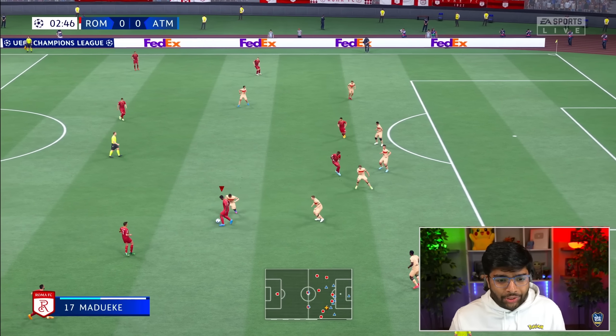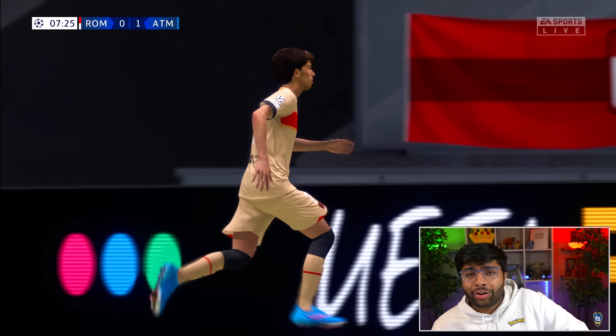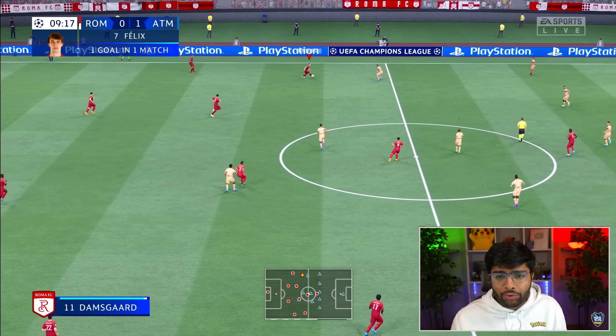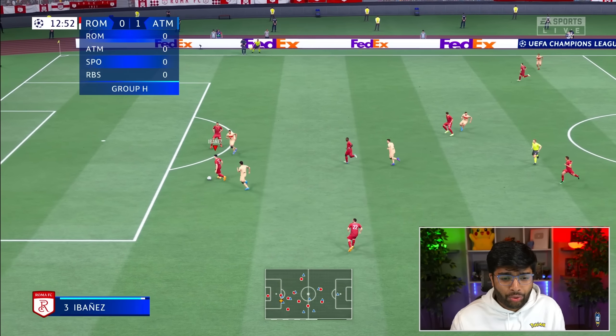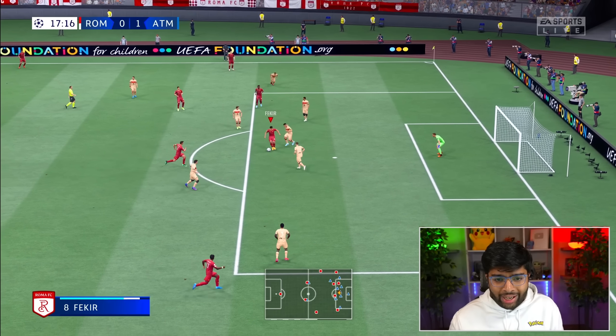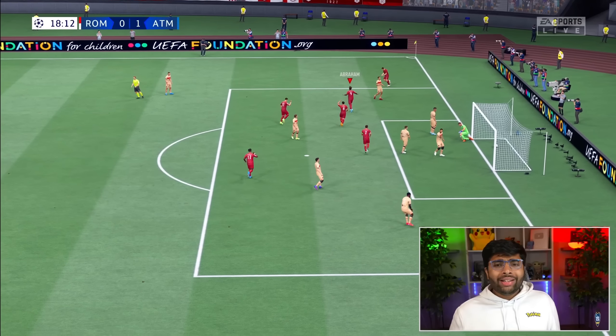We've built this Roma team with a lot of different players, signings, and drama — and it comes down to this, the Champions League. This is what we're aiming to win. But straight away, Joao Felix scores and Atletico Madrid take the lead — not what I was expecting. Against Champions League teams it's completely different from Serie A. The worst thing is this Atleti team is so defensively solid. Fekir gets involved with brilliant dribbling, plays a smart ball for Tammy Abraham, who finds Fekir again — and Tammy Abraham gets the equalizer! It's 1-1. Fekir and Tammy Abraham linking up so well.